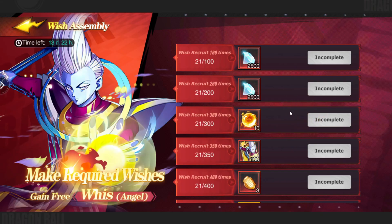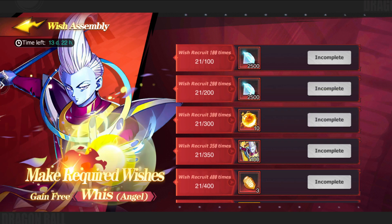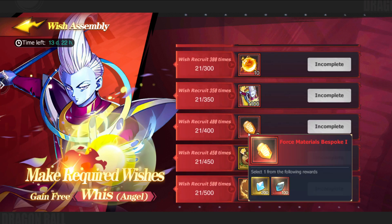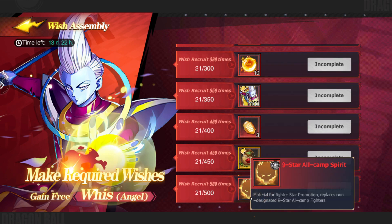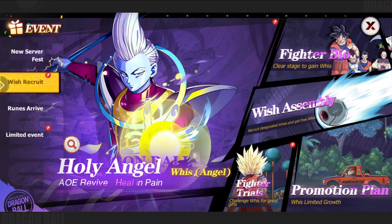We've done the Fighter Bio. Wish Assembly — every single time we do pulls, we're going to be working towards this. By the end of the event, we should get close to 200, so we should be able to get both 250k rewards. I don't know if we'll hit 350 — that would be a bit wild — but maybe. And of course, if you go further and further down, you are going to get more and more stuff.